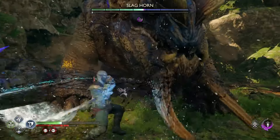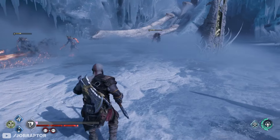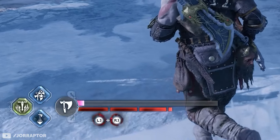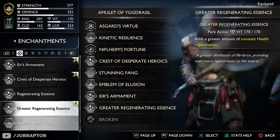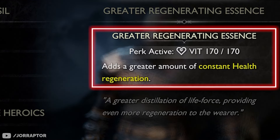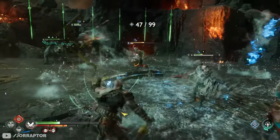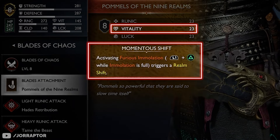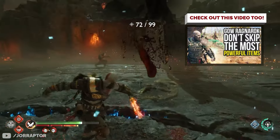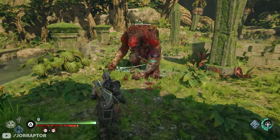You can boost survivability further by equipping the Regenerating Essence and Greater Regenerating Essence, both of which drop from bosses in Vanaheim. They allow you to constantly regenerate health even in combat — not super quick, but it adds up over longer fights. The greater essence heals more, and combining both by slotting them in your amulet gives you even more health over time. The greater essence requires 170 vitality to work, which even with the upgraded starting armor is a bit much, so check for extra items that boost that stat — like the pommels of the 9 realms for the blades. Both enchantments drop from a drake boss in Vanaheim and are part of quests, making them relatively easy to find.